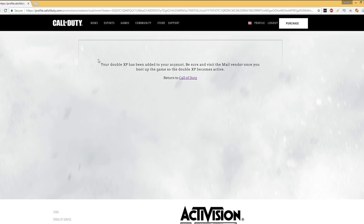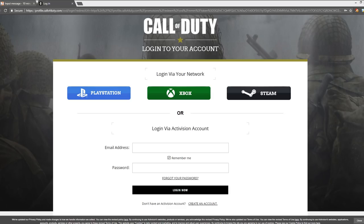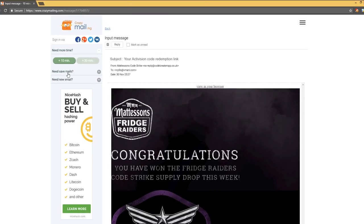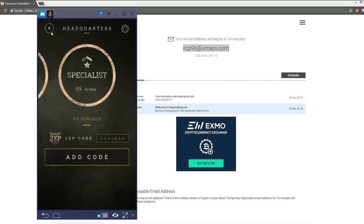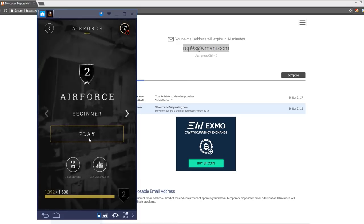That exact link you just saw can actually be copied and pasted to other people, so they don't have to do the method themselves — you can share the double XP with others, like I said I'm going to do in the comment section and over on Twitter. As you can see, you can rank up again — just do it over and over again once you've redeemed that double XP code.